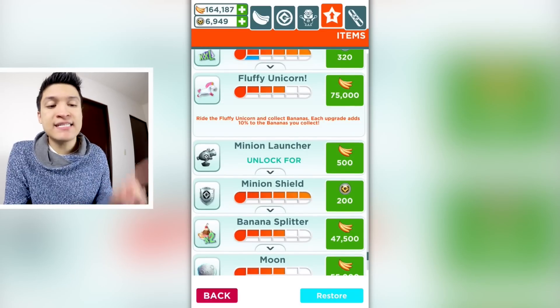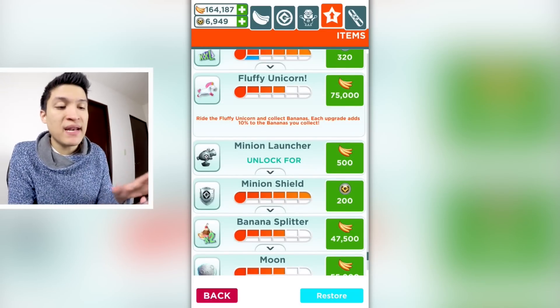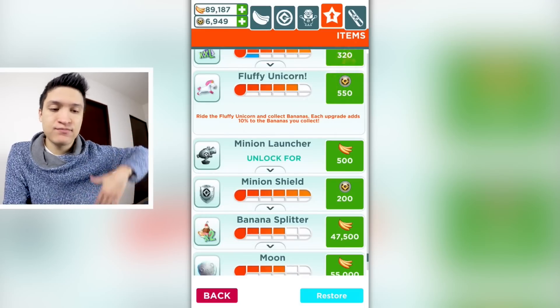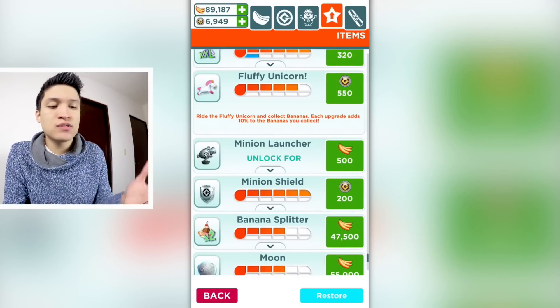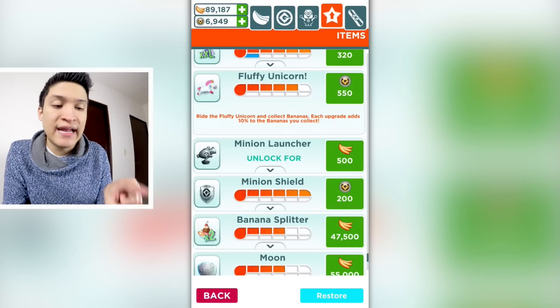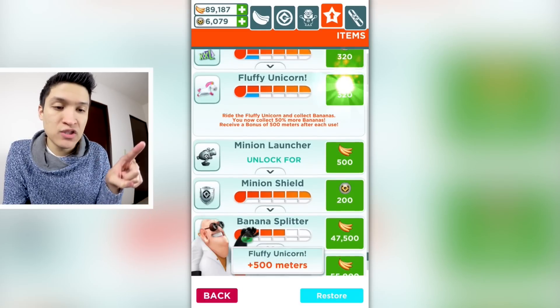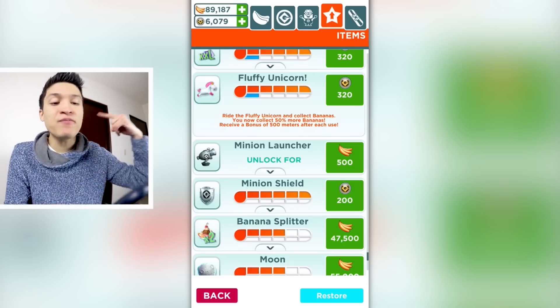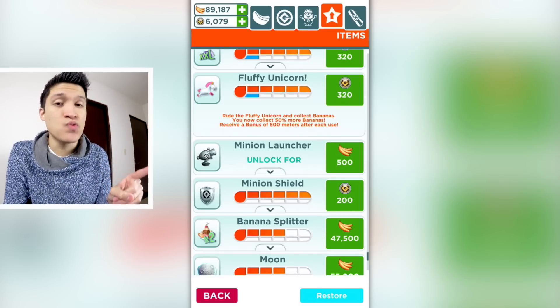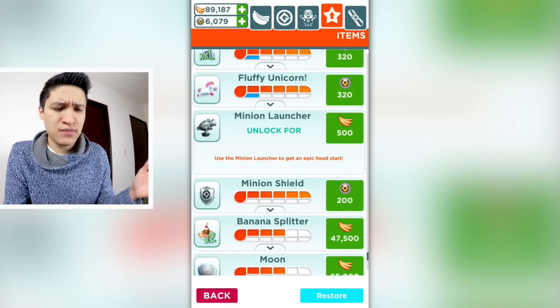Now the Fluffy Unicorn — each upgrade adds 10% to the bananas you collect, so each time it gets 10% more bananas. I do want to see what happens when I get to the blue line. There we go — 320 tokens and now it says you collect 50% more bananas and receive a bonus of 500 meters after each use.